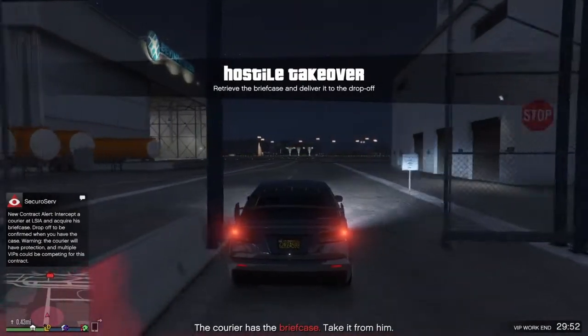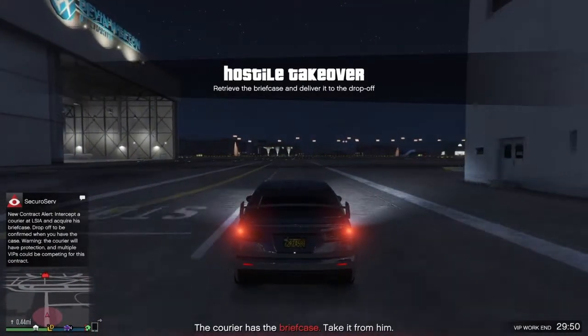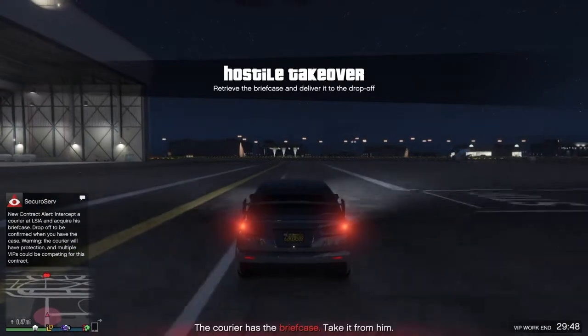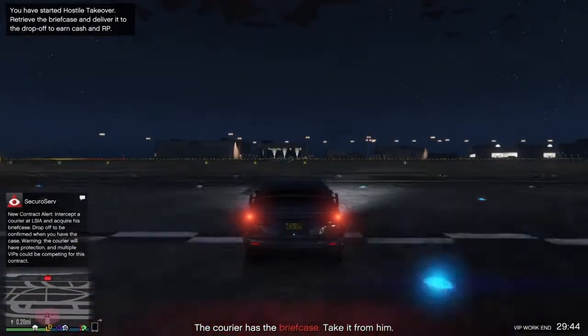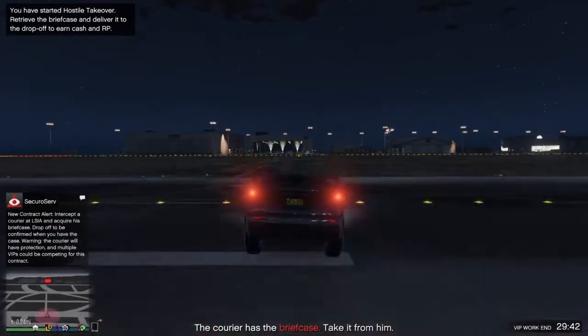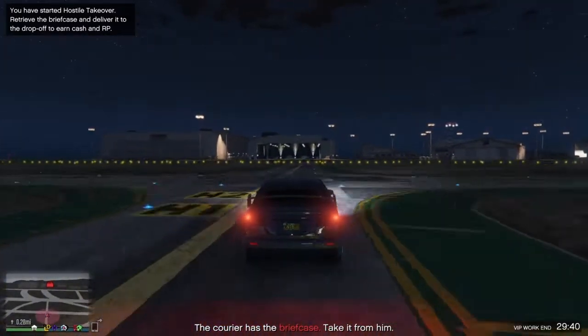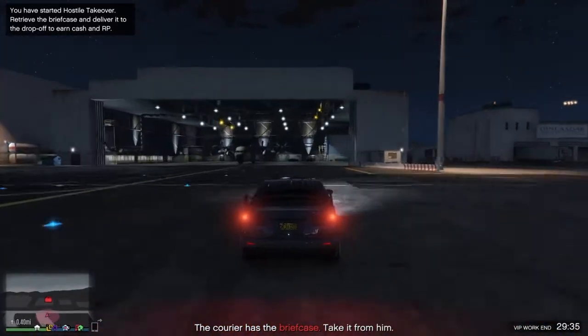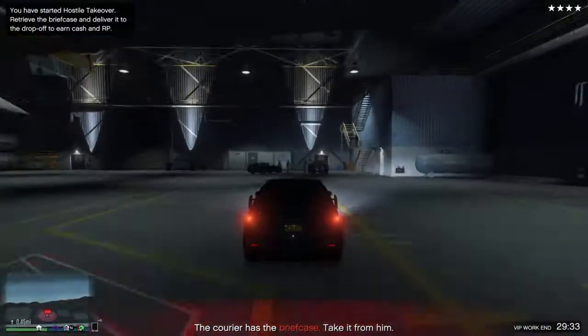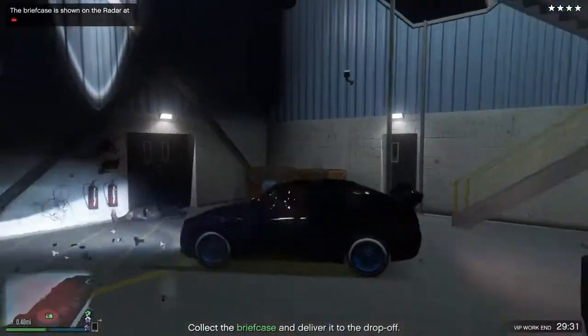This is going to give you a checkpoint, and the doors will just open since there isn't really a mission barrier here — or you could take the ramp, doesn't really matter. Once you're inside, since you have the Karuma, there will be police chasing you, and there are guys in there with the briefcase. The whole mission is just to take that briefcase.